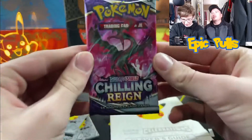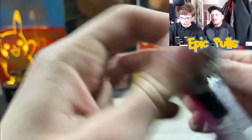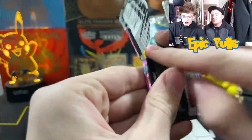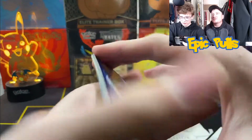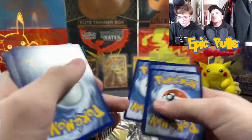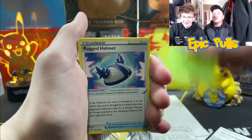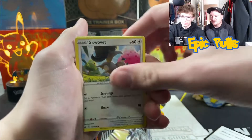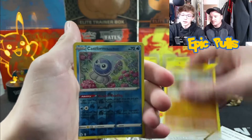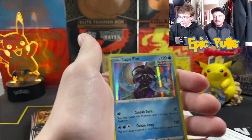We're going to start with the regular sets first. Let's kick it off with some Chilling Reign and see what kind of hits we can get. It is Saturday — went out hunting for cards Friday, no luck finding any more ultra premium collections. Definitely a tough product to come across. We got a fire pack! Galarian alternate art birds would be the cards to pull — haven't pulled any of those out of Chilling Reign. Got a Scorbunny, a Diglett, reverse holo Castform, and a holo Tapu Fini. Not too bad.